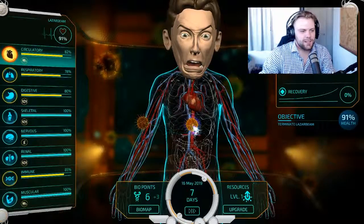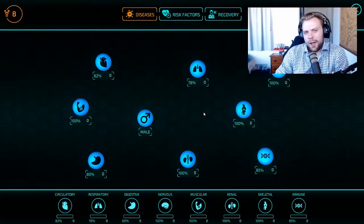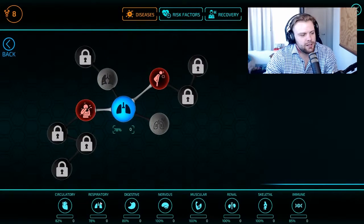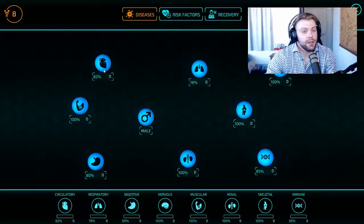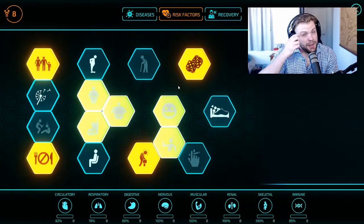The way you progress the game is by collecting these little things to get points, then you open up the Biomap. The Biomap lets you pick a system to do damage to — secondary, respiratory, digestive, nervous, muscular, renal, skeletal, and immune. Those are all the systems you can attack in an attempt to terminate your patient.